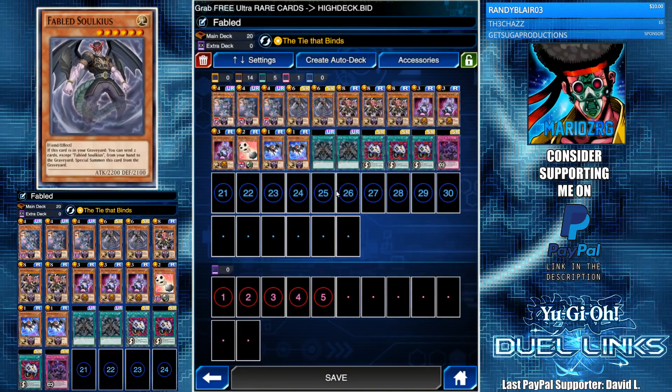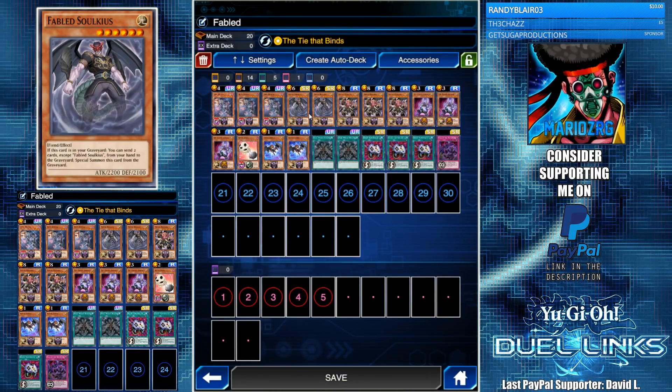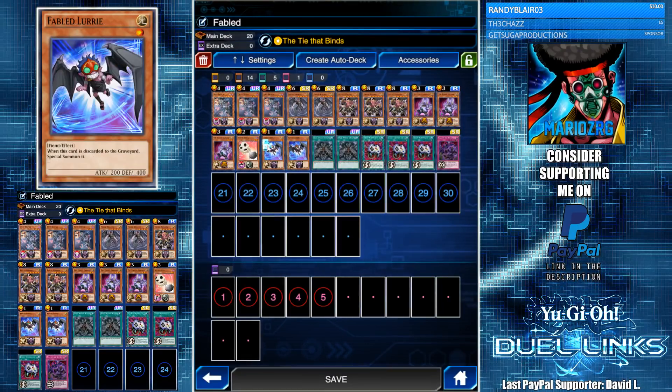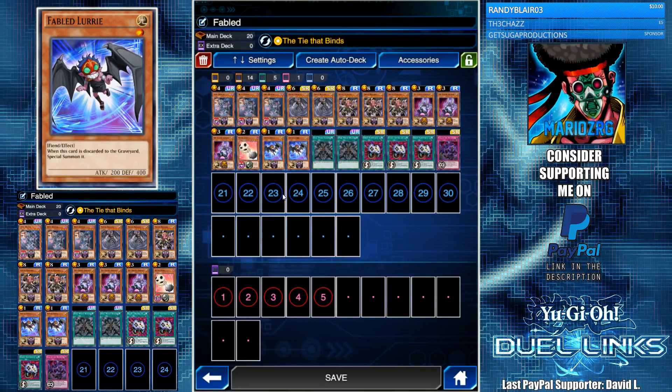Fable Solkius is a pretty cool card — if it's in your graveyard, you can send two cards except itself from your hand to the graveyard to special summon it. That effect is really clutch when you have dead cards in hand like Bacon Saver that you want in the grave anyway. It's a 2200 beater, though the downside is it causes Ganachia and Lurie to mistiming, which is unfortunate — I don't understand why a Fable monster wouldn't have synergy with other Fables.